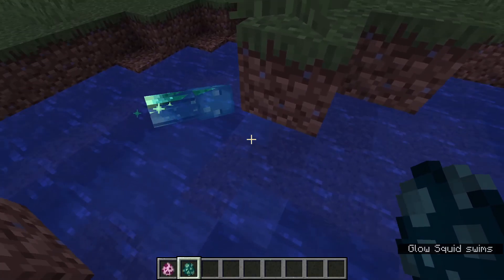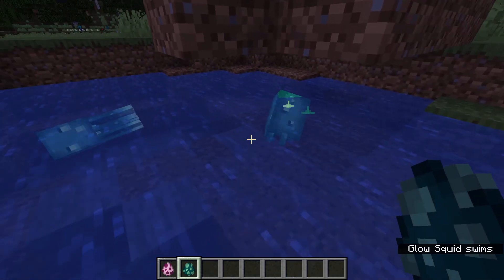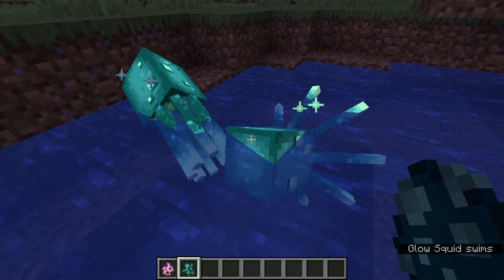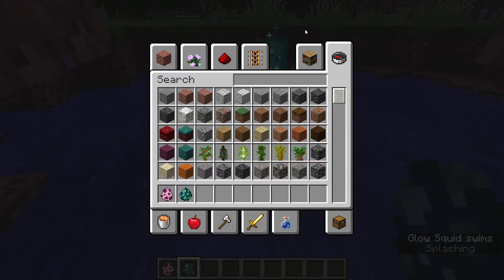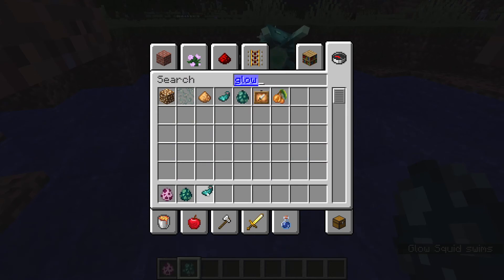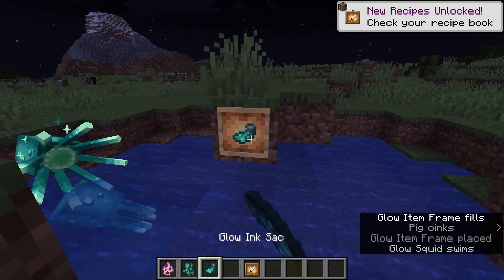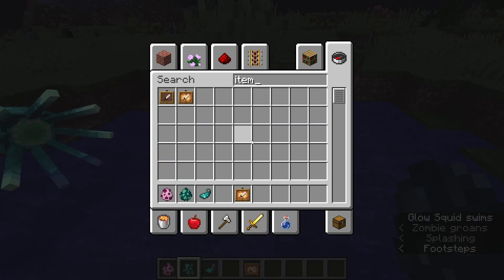I wanted to turn off dynamic lighting because glow squids don't actually light up the area around you — it's more of an emissive texture where it looks like they're glowing, but they don't technically give off light. They look really cool though, and when you kill them they drop glow ink sacs. You can craft a glow ink sac with an item frame to make a glow item frame, which makes the item more visible in the frame when it's dark.